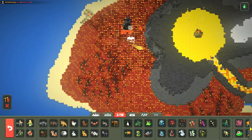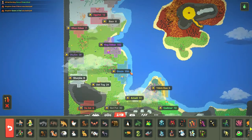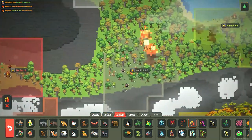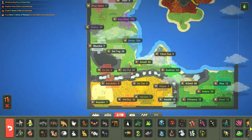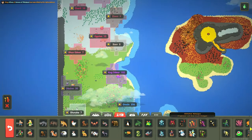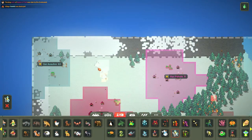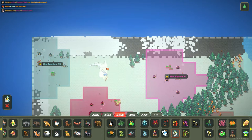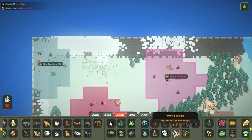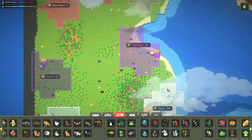An evil mage will spawn in the inferno area here - they're just gonna cause destruction. And then the team of white mages will spawn here. Okay, so that's how we're gonna go. They start advancing.